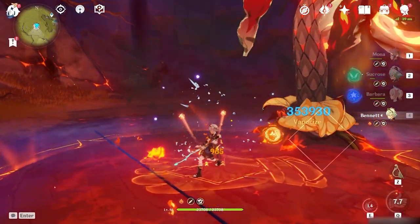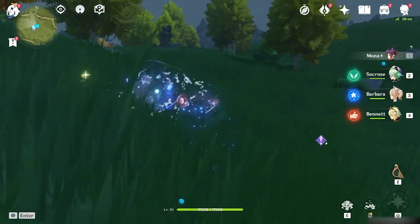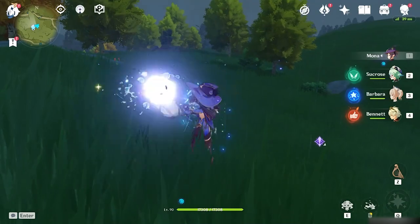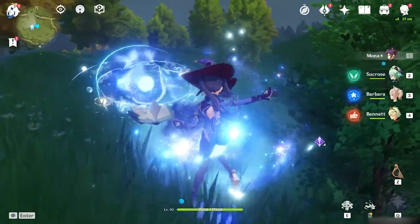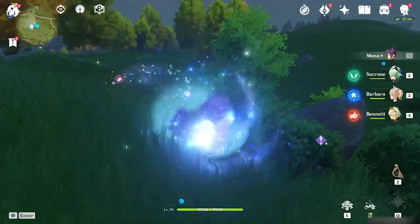Once you do the timing a few times, you'll do it without difficulty. Besides the burst, you want to recharge energy effectively by doing normal and charge attacks while using the E skill. The animation for her 4th hit is quite long, and you can cancel it by jumping forward, backward, or sideways to save time and deal more damage in return.